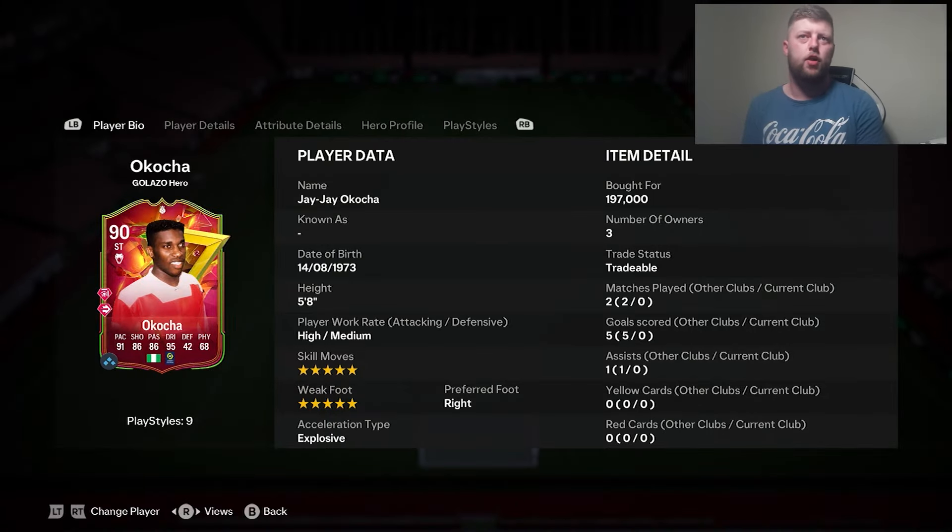So with the mini release, we had to give him a try. JJ Okocha, the 90-rated 5-star 5-star. He has got himself an 89 as well, so they always do this with him. He's got an 88, an 89, and now a 90.